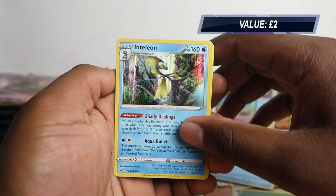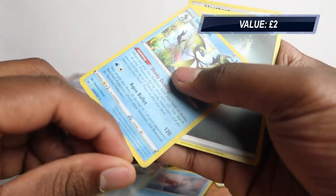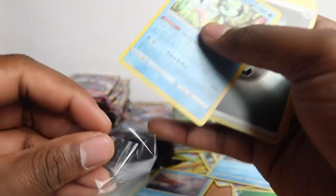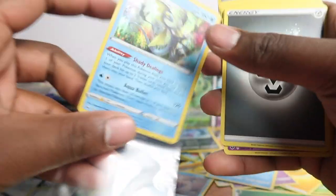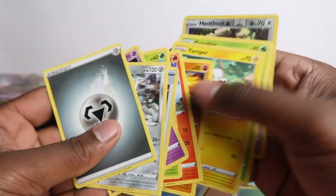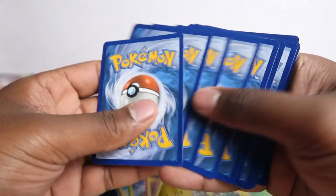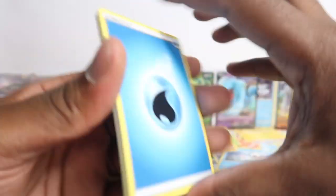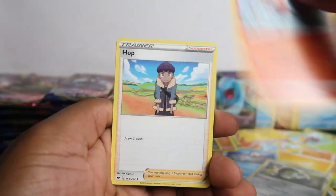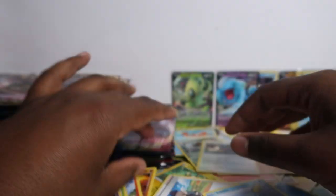Somehow I did five from the back — I do not know how that was five on the back, I hardly make that mistake. We'll go through these quick. Sunfisk, Raboot, Hop, Sobble, Rhyhorn, Roselia, Ferroseed, Krabby, and Noctowl.